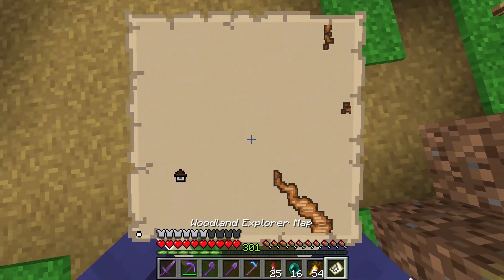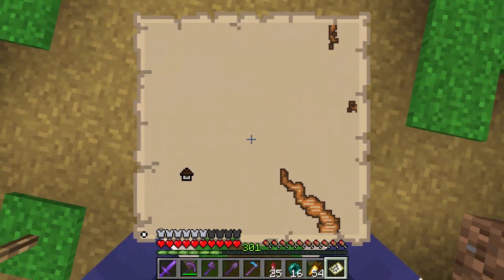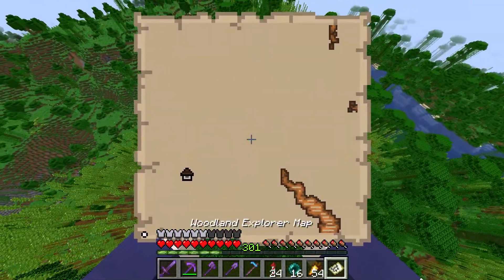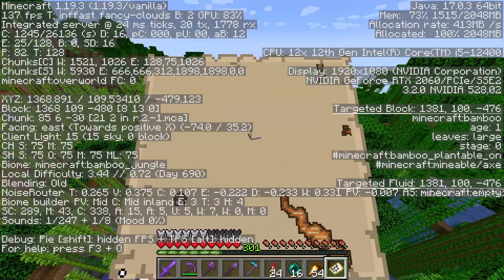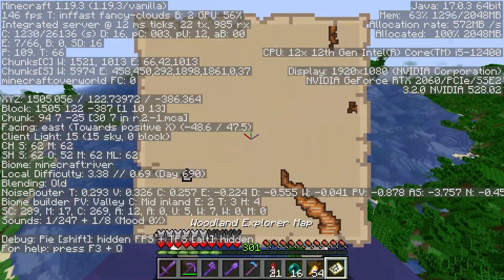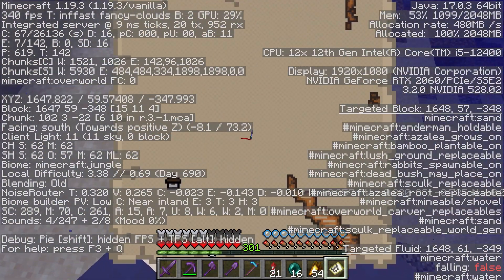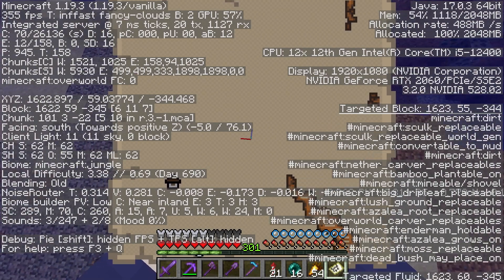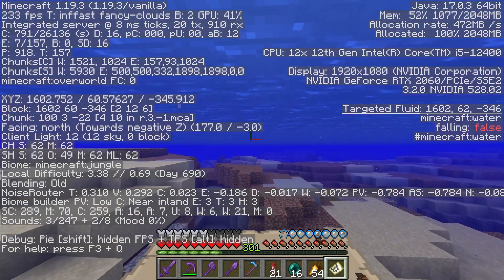Mainly what I want to do this episode is I want to do a woodland mansion. I don't know how maps work, I don't know how to tell which way to go. Because I'm in the bottom left, I feel like that means I should go southeast. I think it's this way.